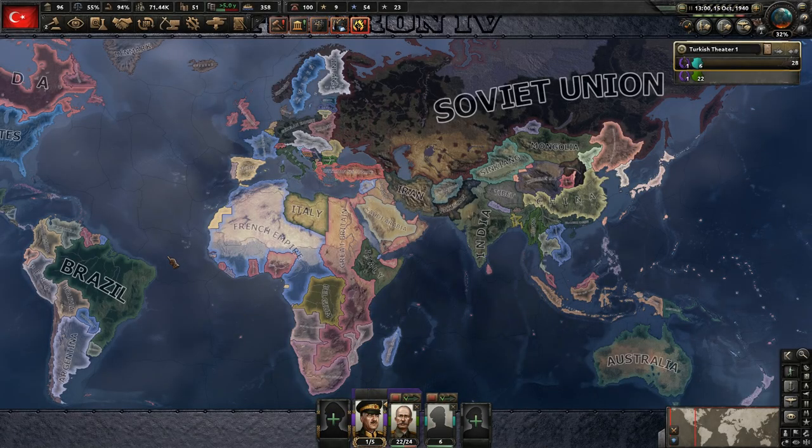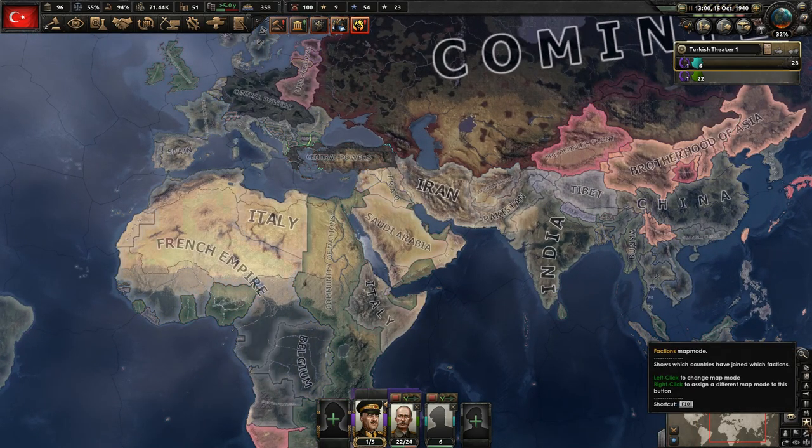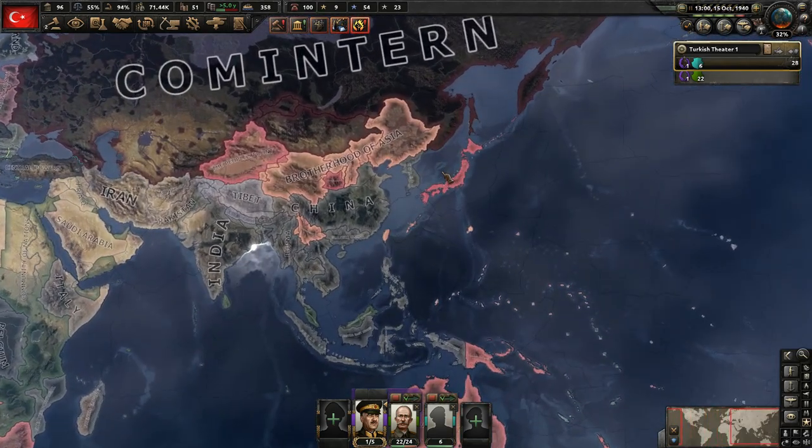Hey, what's up guys, I'm Praetorin and welcome back to Heartsbound 4 as we are playing as the Ottoman Empire. To get started in today's episode, I'd like to show you guys the factions map mode so you can see where all the factions are.